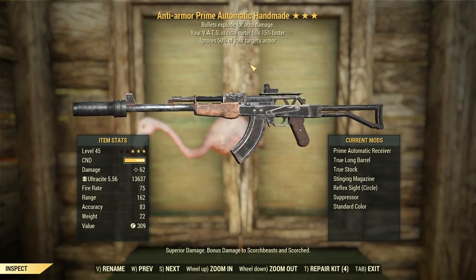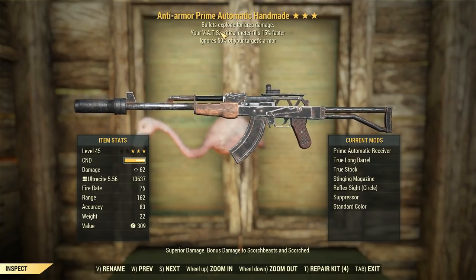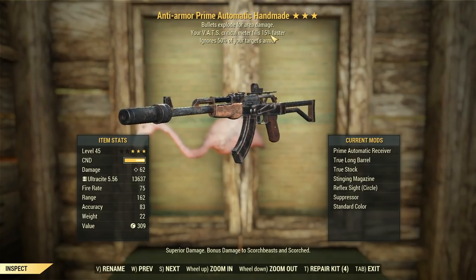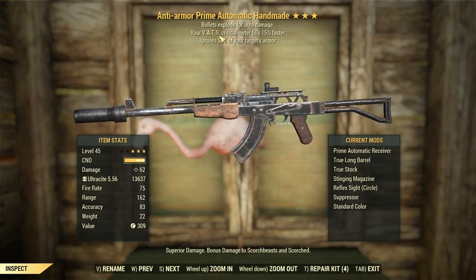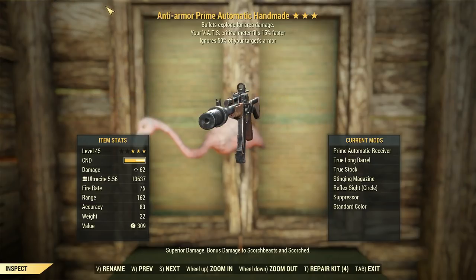A pretty nice weapon, and it is going to synergize very well with our Stealth Commando build, because not only the damage from the explosiveness and the Anti-Armour — which does work, but the Anti-Armour doesn't affect the explosive projectiles — but the VATs critical meter filling up faster means we'll be able to get more crits going, which means more damage. Very, very nice indeed.